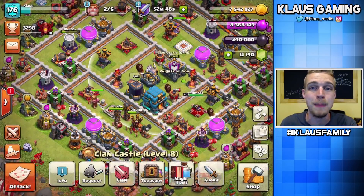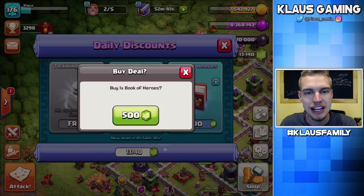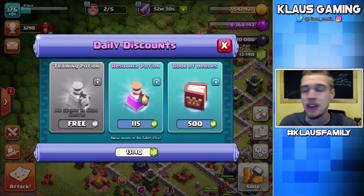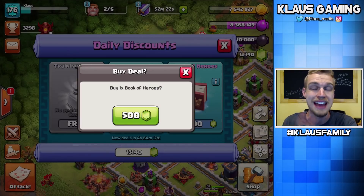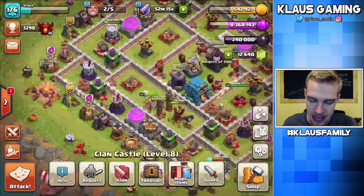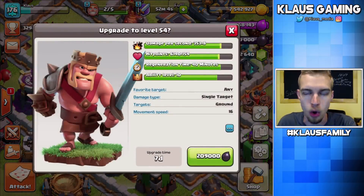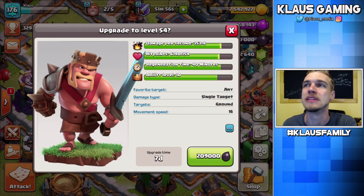Now we're sitting on max dark elixir storage. I got lucky this morning — I found this book of heroes sitting in the trader. Make sure and check the trader, by the way. I have a free training potion waiting for me too. To skip a seven-day hero upgrade normally costs 1,000 gems, so this book from the trader is half price — 50% discount. Let's go, 3, 2, 1 — BAM! Then I'm going to upgrade the king again because we can't farm with max dark elixir storage. King Bruno going to level 54 — 209,000 dark elixir, 70-hour upgrade. In 3, 2, 1 — BAM!